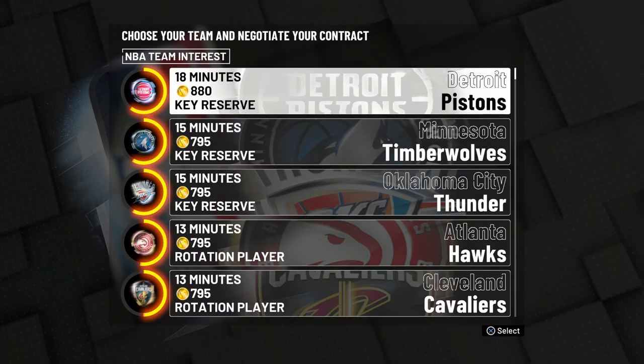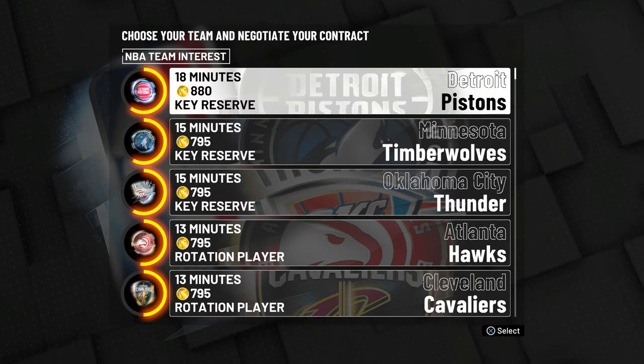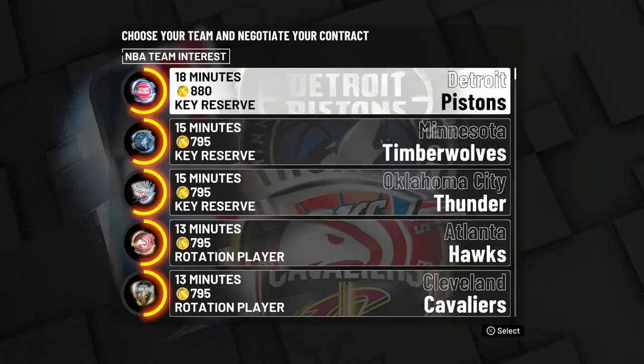I'm gonna start with Hall of Fame corner specialist, deep range dead eye, limitless range, catch and shoot. The other primary badge is gonna be gold mid-range dead eye, which is good because I won't have that many badges to grind — just free throw rates for Pro-Am, but I'm probably not gonna play Pro-Am on this build anyway. Then I just have to grind gold tireless scorer, gold quick reflexes, and the rest of the badges are silver and bronze, so it's not gonna be that much of a grind.